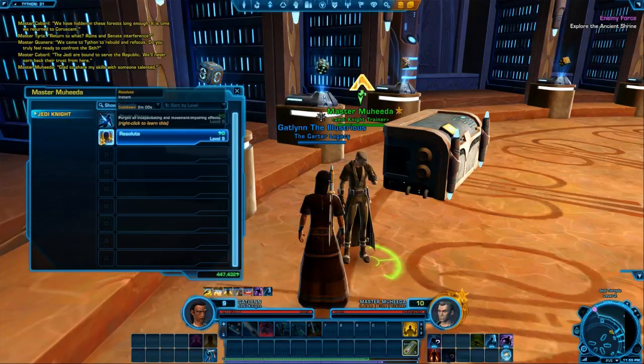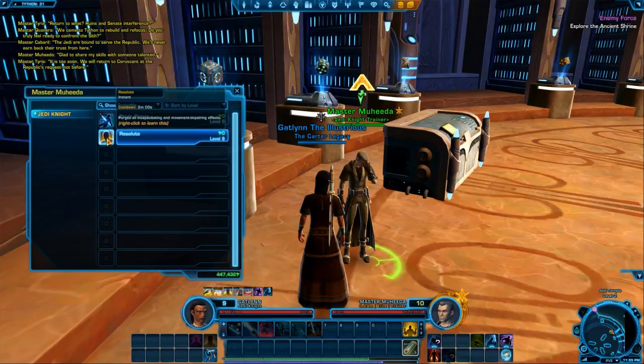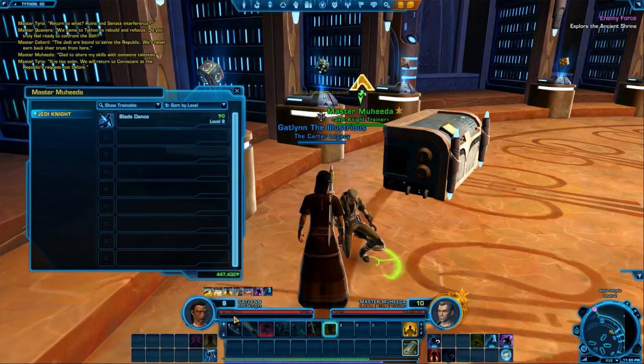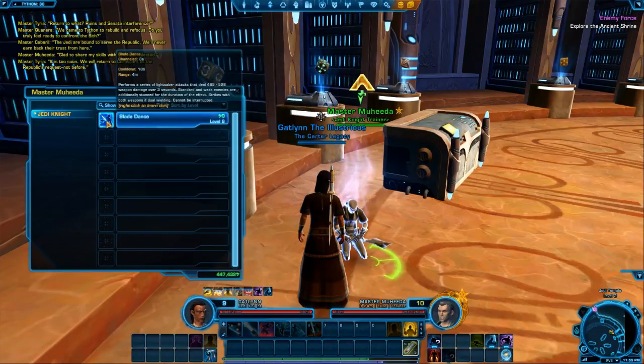Glad to share my skills with someone talented. Oh, you have a couple. This one purges all incapacitating movement and impairing effects — this is the thing that'll give us the ability to get out of being stunned faster. And then this is Blade Dance, which is another attack.